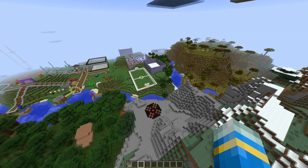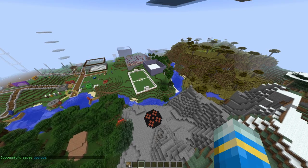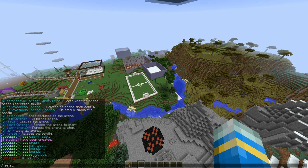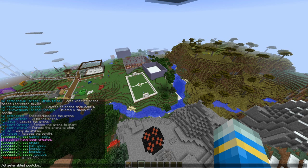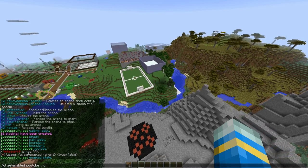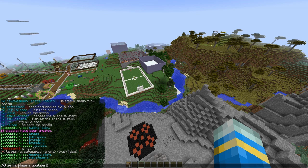After this, all we need to do is set min and max and save it. So 'WL save arena YouTube' — let's enable it with 'WL set enabled YouTube true'. Then set max players with 'WL set max players YouTube 2' and min players also 2.